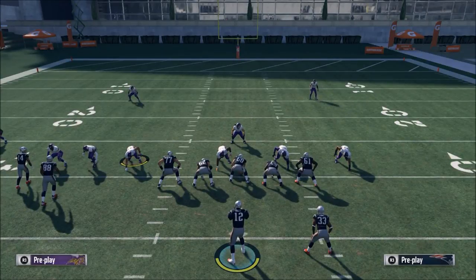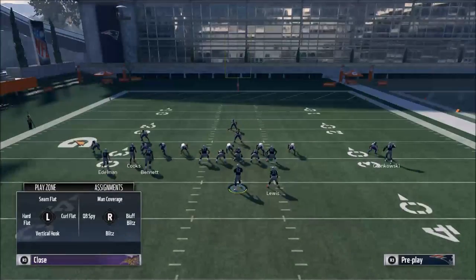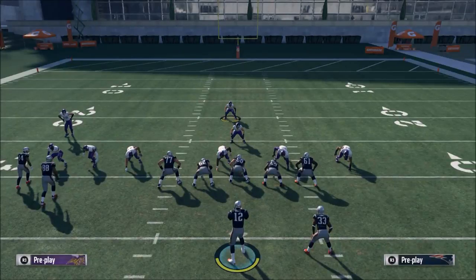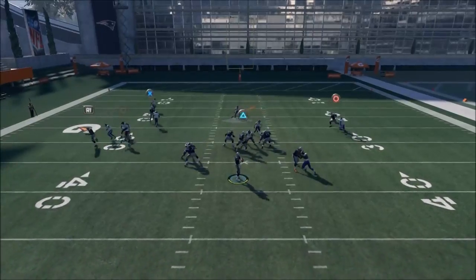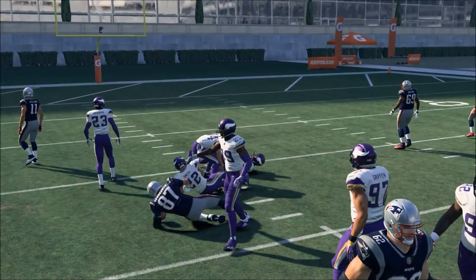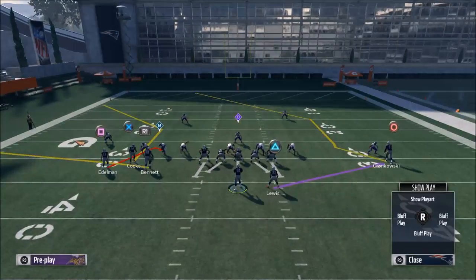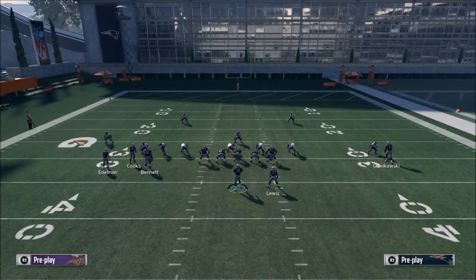If they show a blitz or roll coverage, this is when you say Gronk is one-on-one and run isolation routes. A simple slant route can work against man-to-man. You also want a route I call a backbreaker or power route in every play — for example, the Z spot post route you can use against man-to-man.